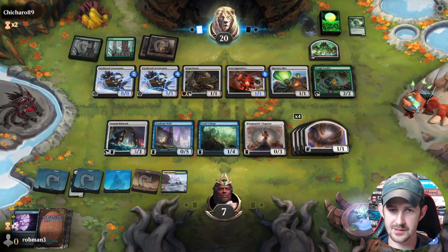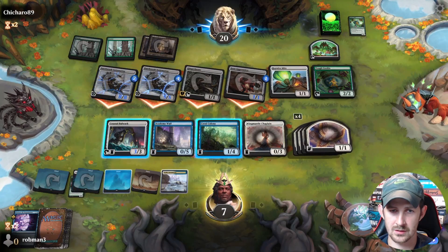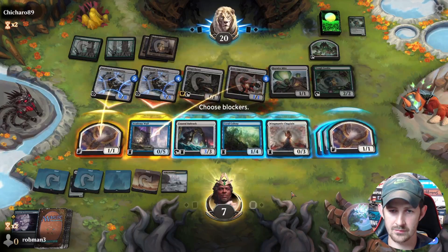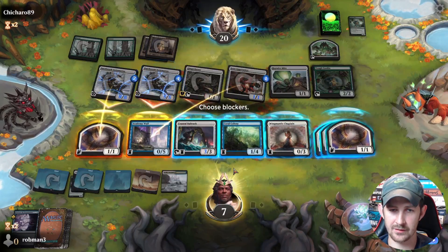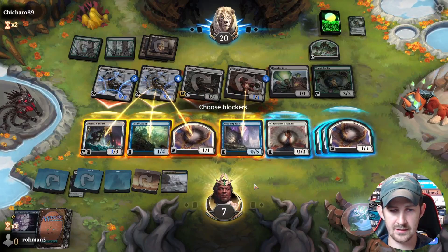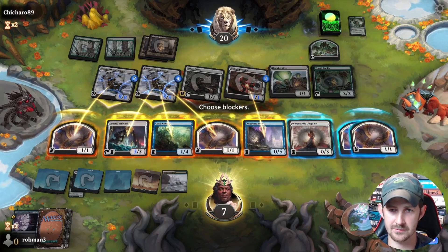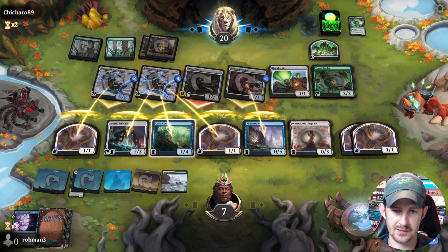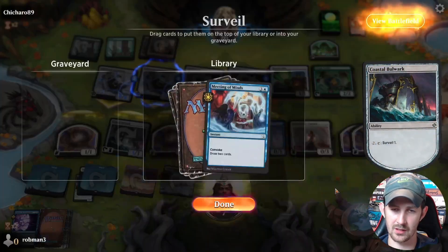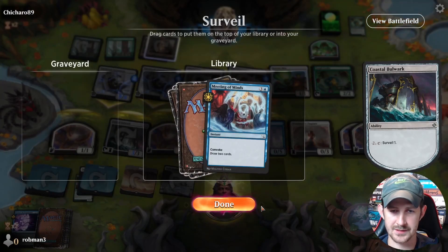Can't be blocked. Let's go ahead and block here. Do we double block? Yes, I think so — triple block like this? Then they could trade with the Colony and a Bird, that feels pretty good. Then we have to chump block one of these. Let's Surveil — they're probably going to kill us before it matters. That's tough; we'll keep that on top.